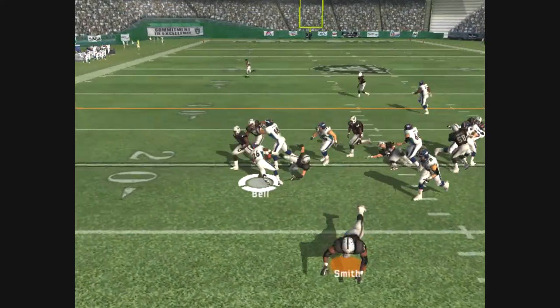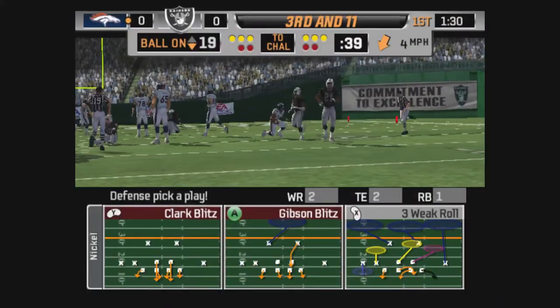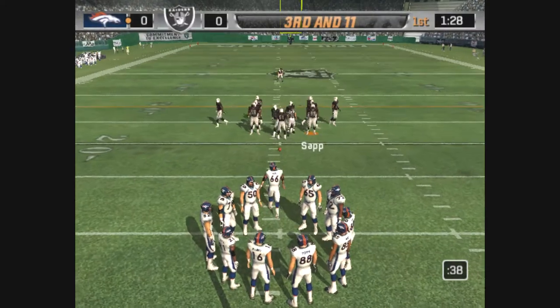Looking for room. Schweiger is the guy who's there to bring him down. A smart coach would call this one. Ball on their own 19.